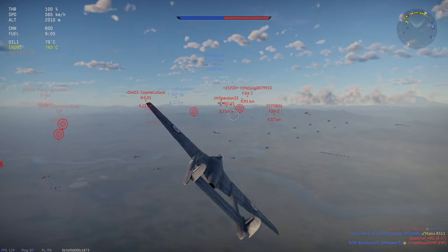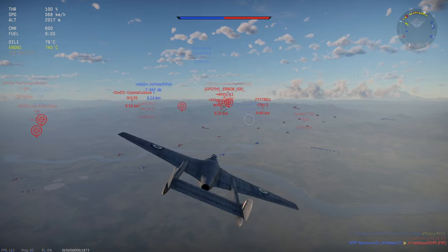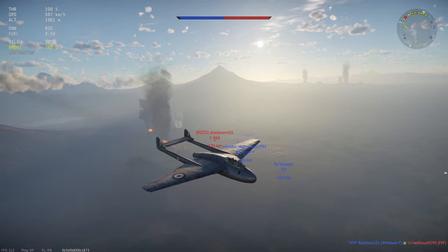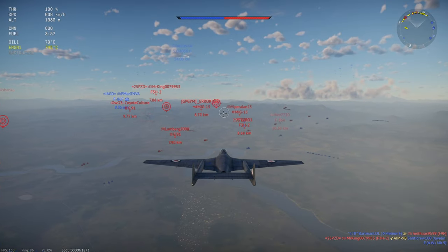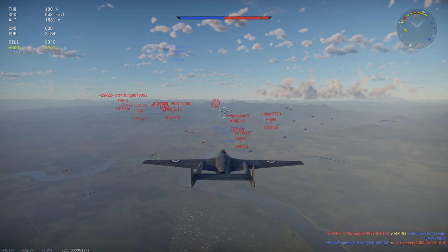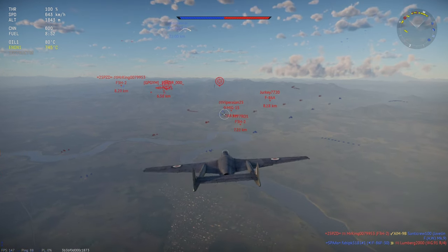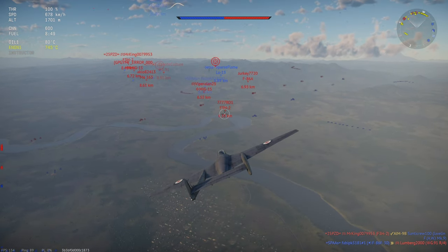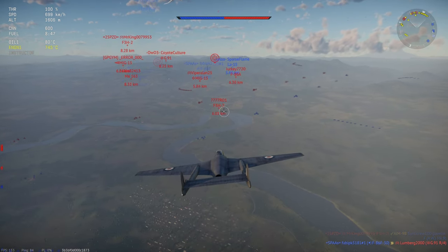Now we're getting fairly close to the battlefield. I'm looking for probably the biggest threat to me — and yes, there is an F86 over here, but he dragged three of my teammates, so I'm not very interested in that. That AIM-9B is scary. Who was firing those? F3H — this guy, rear aspects I believe, so it's not going to be a big issue.